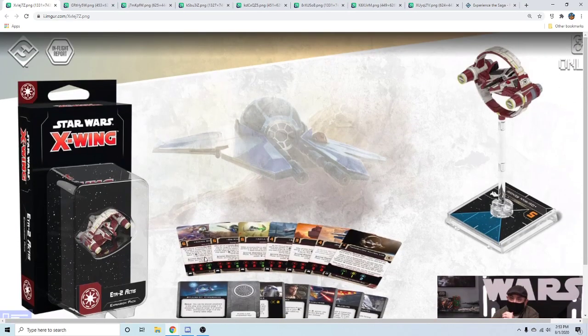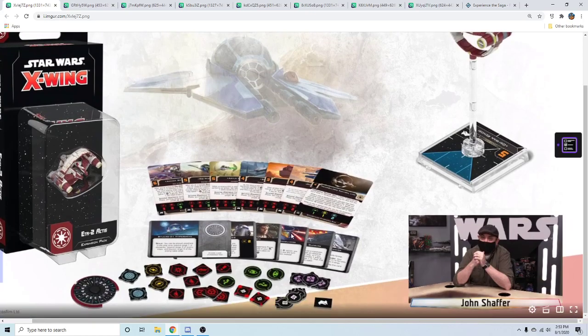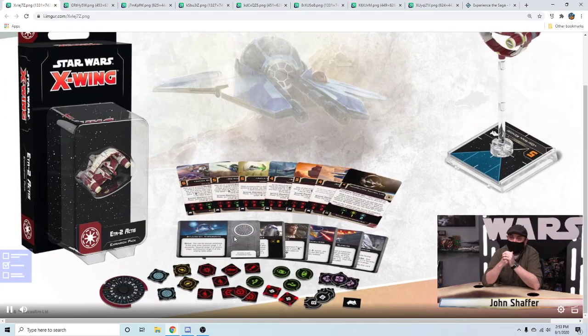The Eta-2 Actis has two named aces and a generic. The generic is initiative 4 instead of initiative 3, probably still with one force. The Jedi pilots are Anakin, Obi-Wan, Aayla Secura — and people think Yoda is the fourth. I eagle-eyed this one and have abilities for almost everyone except the generic, which won't have one.